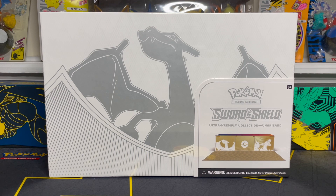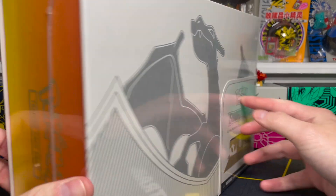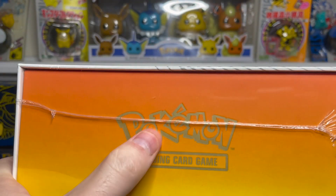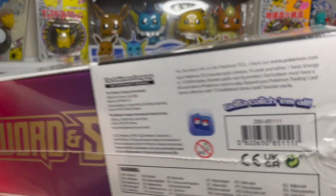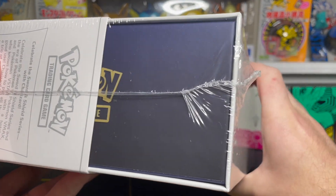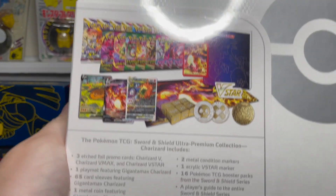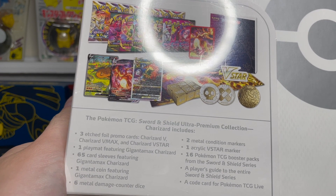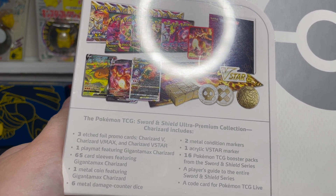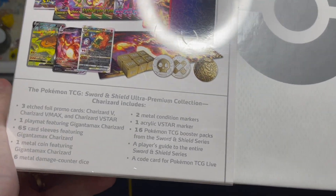Here is the Charizard Sword and Shield Ultra Premium Collection. This is going to hit store shelves this Friday, but I was lucky enough to get my hands on one early. It's pretty big — much heavier than your typical booster box. It has really nice design on the side with a big Pokemon logo in orange and yellow coordinated with Charizard, fading into a pinkish-purplish hue with the Sword and Shield logo on the front. On the back, you can see the big Pokeball and what we're getting inside: three promo cards featuring Charizard V, VMAX, and V-Star; a giant playmat featuring Gigantamax Charizard; 65 sleeves and metal coins; six damage dice; two condition counters and a V-Star marker; 16 booster packs; a player's guide to the entire Sword and Shield era; and a code card for Pokemon TCG Live.